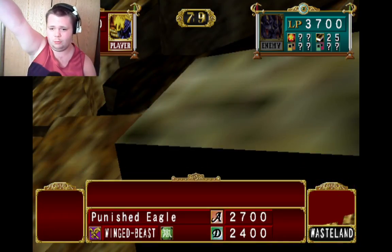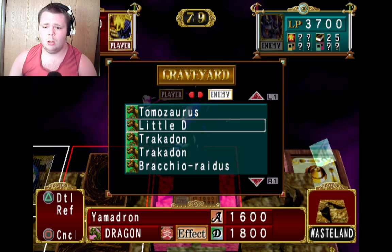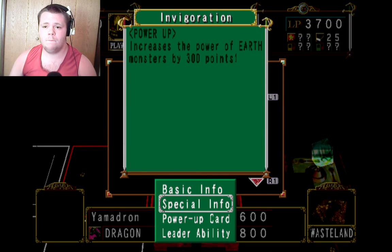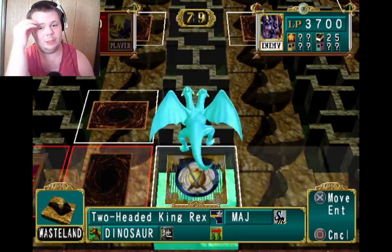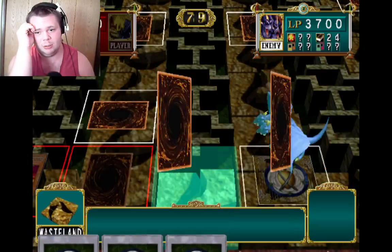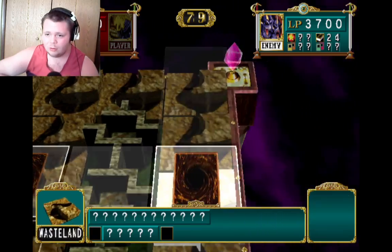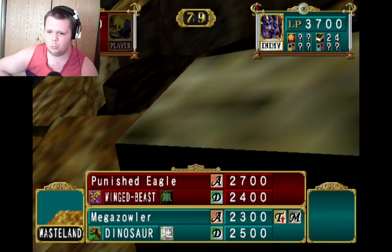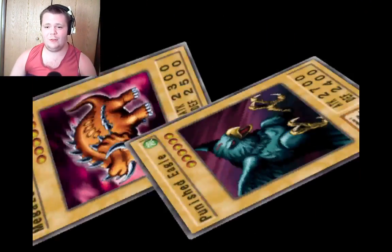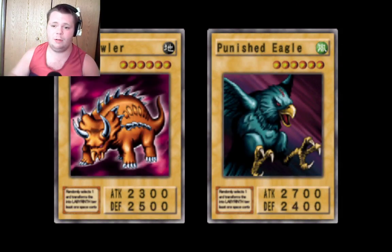Punished Eagle, attack his face down. Wow, that was a spell — Invigoration! Increases the power of Earth Monsters by 300 points. Rex is going to be able to have a direct attack at least. Rex, it's useless. You're doomed because I can get you. Megazord has no advantage here — I win automatically because I don't think element differences apply.